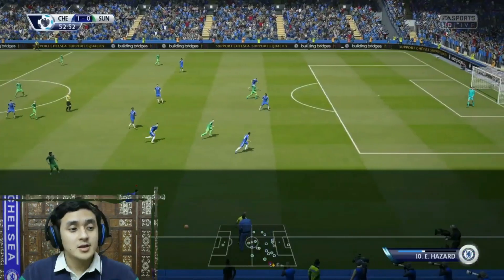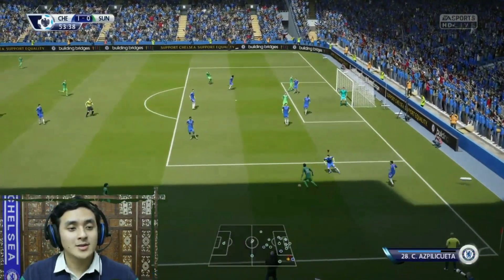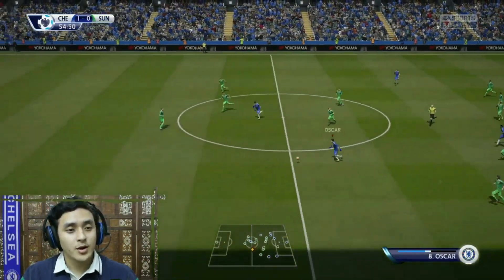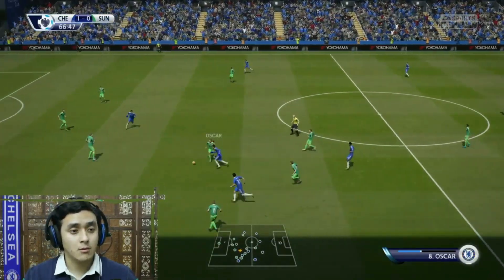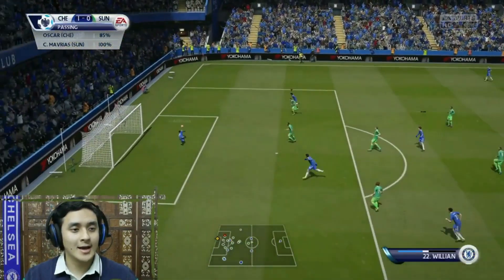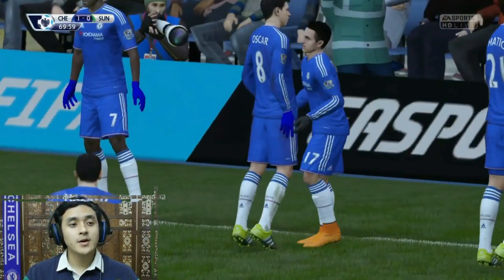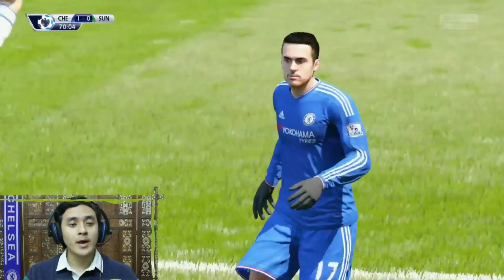Sunderland with possession, running in the wings — Buckley, that sliding tackle was a waste. Good header by Ivanovic clearing it out. Diego Costa gets the ball, plays it to Oscar, Oscar trying to sprint away but loses it. Then Oscar with a good first touch — the goal scorer Oscar still on the ball. Triple substitution: Pedro, Ramirez, and Loïc Rémy making their way in.